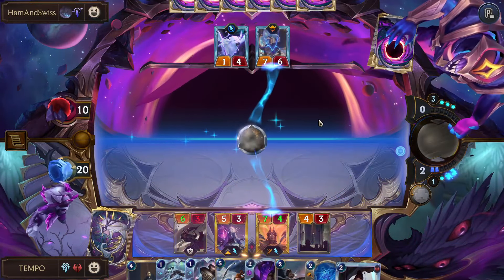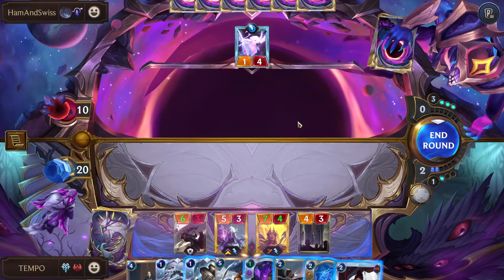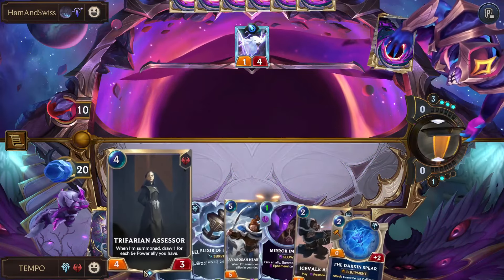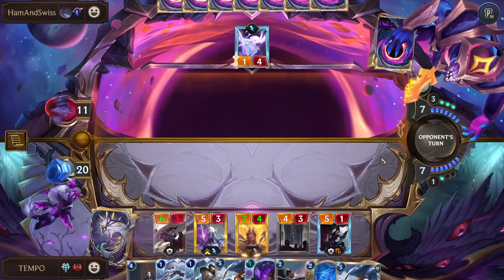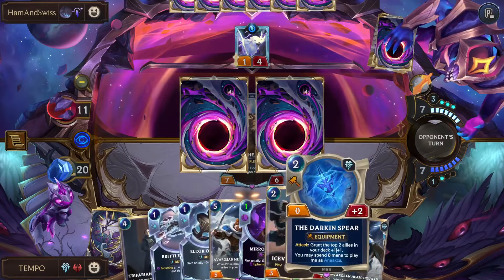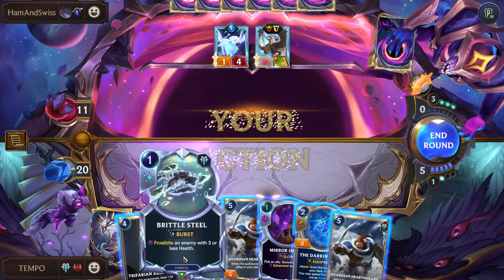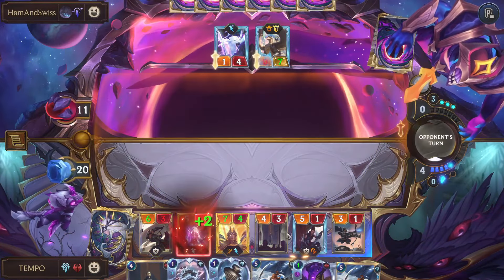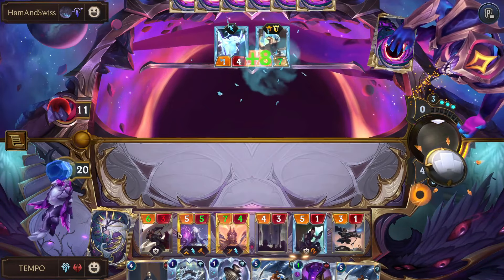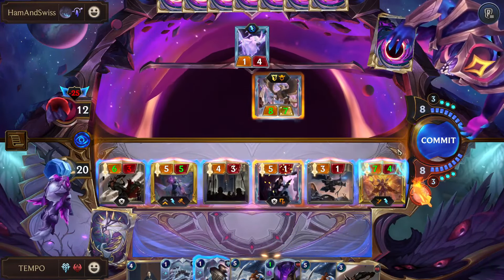I want to keep Darkened Spear as an Anaka option for now, so I can play Glory Seeker just to get another unit on the board. We're looking for our rally guy now. Another Lattice — we could do Ice Veil Archer and Darkened Spear on Ashe, since we don't have room for Anaka anymore. I don't want to burn too much mana — I want to make sure I have some hand space next turn. I'm going to open attack, try to threaten lethal, and if something weird happens we can do Mirror Image on our draw card and try to rally. Send everything!